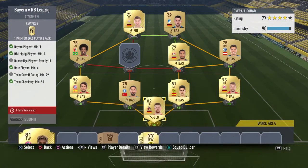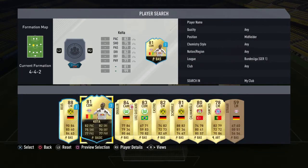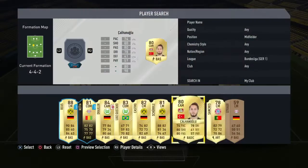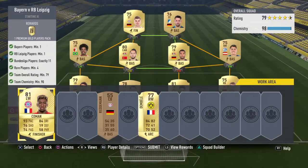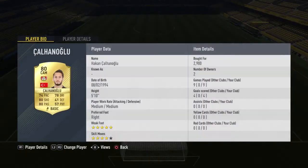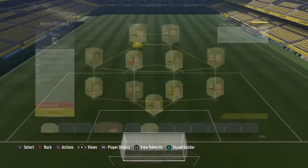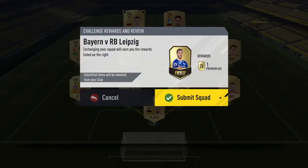Jumping into the Bayern vs Leipzig one. I did have a player there that I got rid of, so let's just go with Kalanog­lu. One Bayern player, one Leipzig player, 11 Bundesliga players, at least four rare players, and a minimum team rating of 79 — so it shouldn't be too hard. I would prefer to keep Kalanoglu and Werner, both very good players, but chances are we're going to get something worth more than them in a premium gold players pack. So we will submit that.